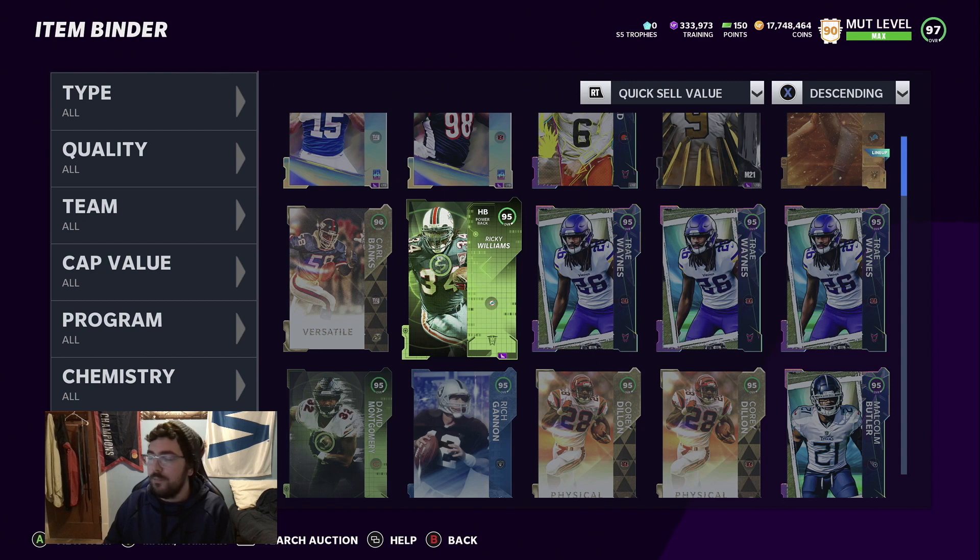For 90 and 91 overalls, I'd check them all — especially if you're new to this. If a 90 is going for 40k and up, you sell it, since market value for a 90 is around 35k. For 91s, if it's going for 45k and up, sell it; if not, quick sell it. 92 pluses I quick sell. So those are all the 95s I bought — I'll quick sell them. 90s and 91s I hold.